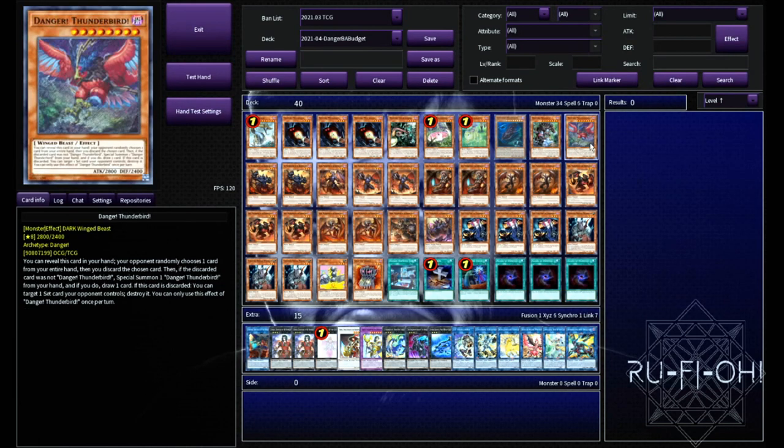Much the same for Bigfoot and Thunderbird. And of course, if you do happen to go second, these give you another option. But if nothing else, they're just beat sticks, which is never a bad thing in this game. And that concludes our actual danger package in terms of the monsters at least. I think this is perfectly fine as it is — you could shuffle some of these down if you wanted to and make space for other extenders to make this a bit more competitive, but I really like this package as it is.